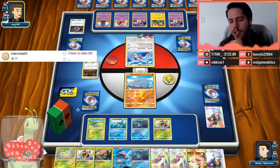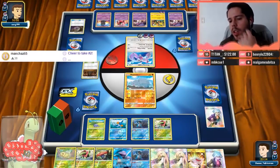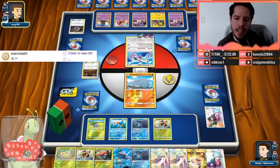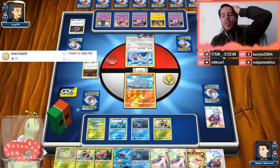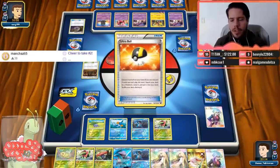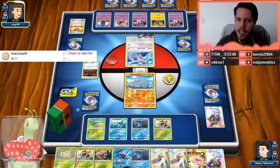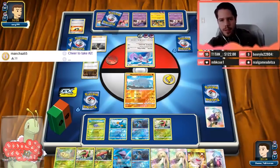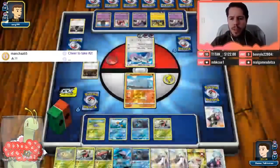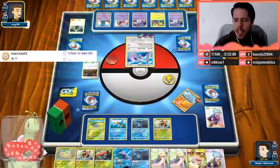If he KOs the Oddish, then with Rainbow and Acerola I could do that — Acerola, Rescue Stretcher for the Oddish, set up the Vileplume, and get it active. Acerola plus Rainbow Energy would have been the better cards here. Doesn't seem like my opponent has the Guzma. There's a Cynthia — usually the spread decks don't run four Guzmas I don't think. Once we get Vileplume out, it's going to be game. I really hope we can use Charizard GX's attack. The Rhyhorn is gone — now all I need is the Charizard and we're going to be fine.